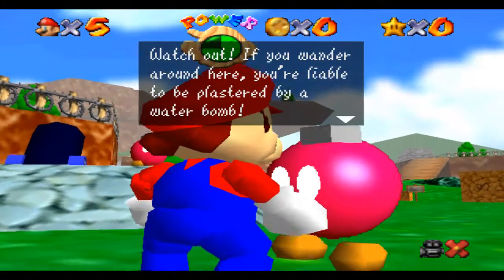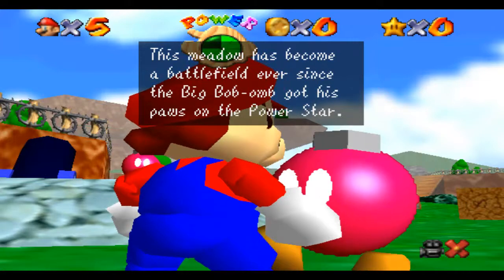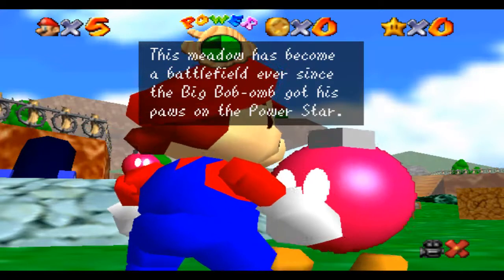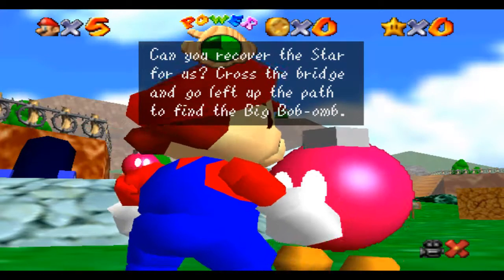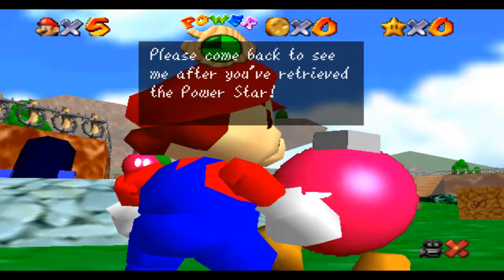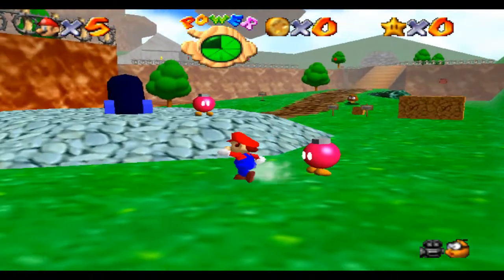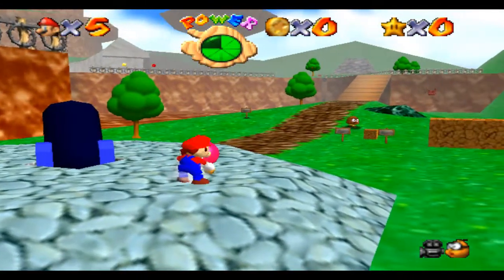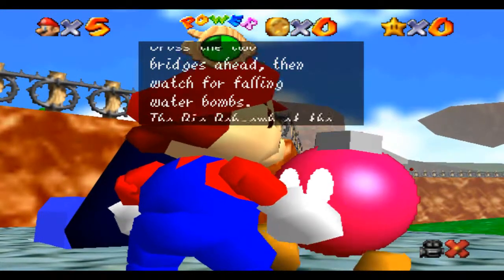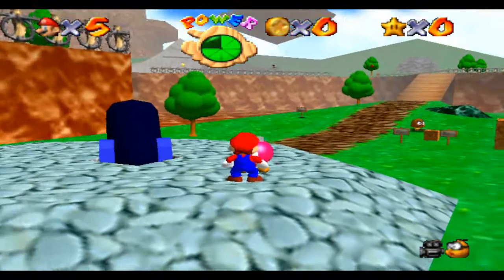There you go, that's dumb. Watch out — if you wander around here, you're liable to get plastered by a water bomb. Those enemy Bob-ombs love to fight and they're always finding ways to attack. This meadow has become a battlefield ever since the big Bob-omb got his powers. On the power star — can you recover the star for us? Cross the bridge and go left up the path to find the big Bob-omb. Please come back to see me after you've retrieved the power star. Yes, ma'am. Alright, get out of here. Hey you — it's dangerous ahead, so listen up. Take my advice: cross the two bridges ahead, then watch for falling water bombs. Okay, you pretty much just summed up his story too.